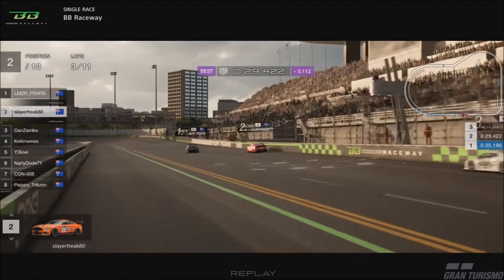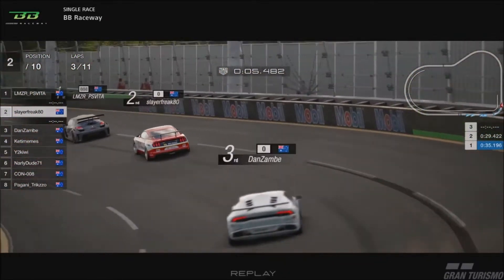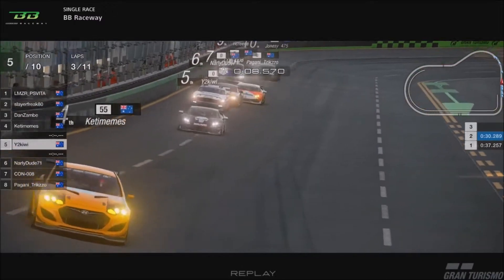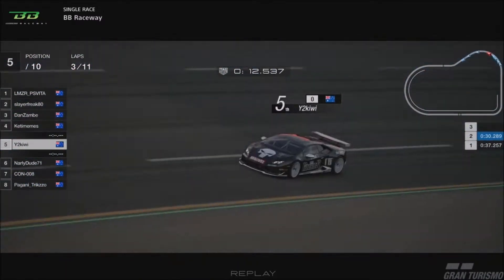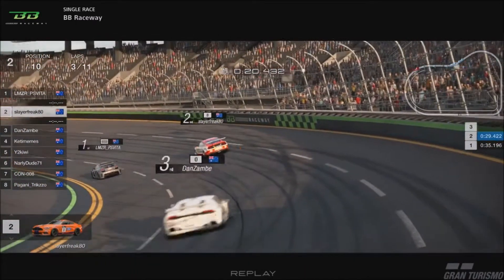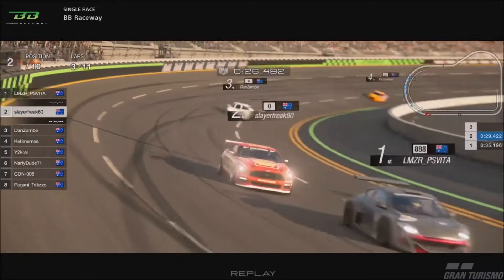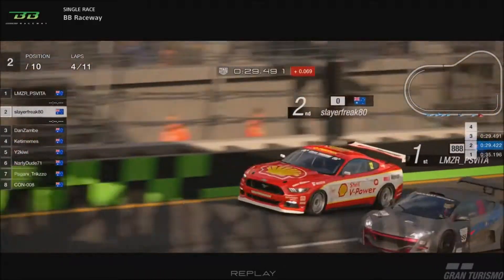Fifth through eighth all bunched up in a battle. Slayer is going to look for the move here on Mick. Mick makes the inside line his. Ketamines still running in fourth. After three laps of eleven, the mandatory pit stop will be starting to creep into the drivers' minds — for the undercut or the overcut. Slayer is still right behind Mick. Zambi taking the outside line around the final turn, trying to get that drive down the start-finish.